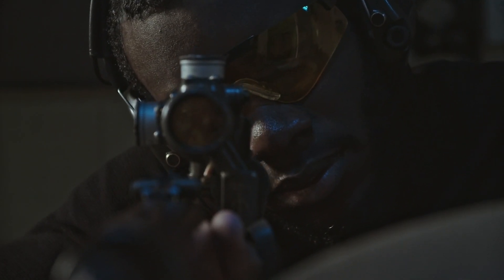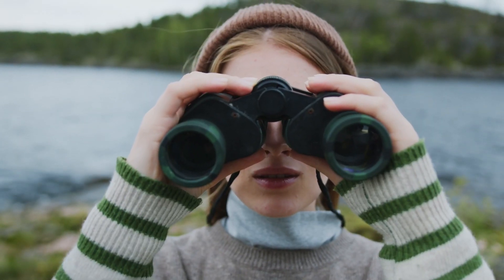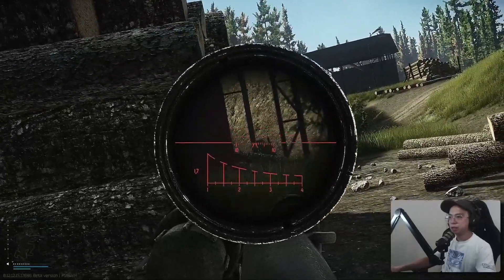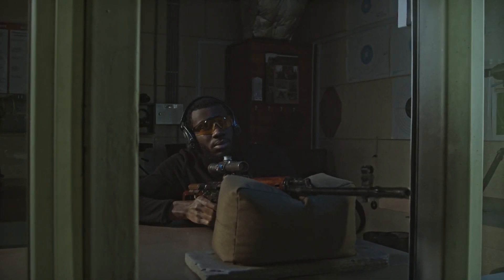One way to get Sturman is to snipe him from afar, but I found this way inefficient. When you're sniping from afar you're waiting on a single angle and hoping to get lucky that he walks into your field of view. The problem is Sturman will sometimes be sitting behind cover or in a corner not visible to certain sniper angles, so you'll find yourself sitting there praying he walks across the open field, only to find out he isn't even in your raid.